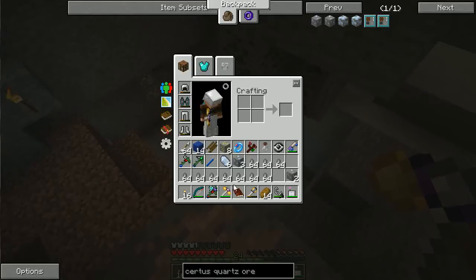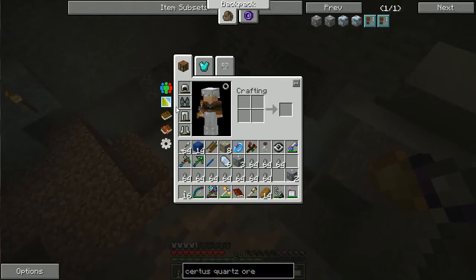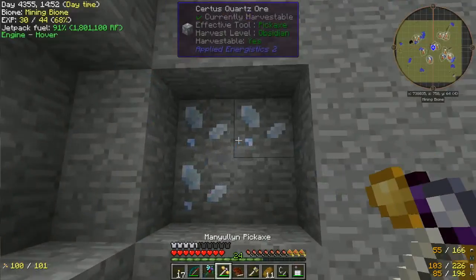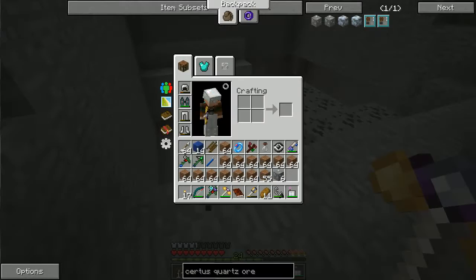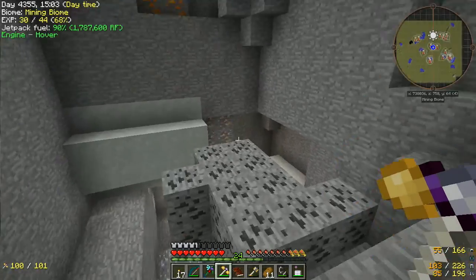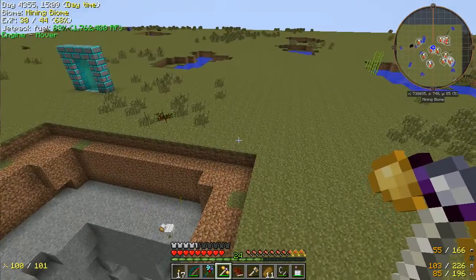I need to find two more. Unfortunately my pick is running out of durability and I'm running out of power, so I'm going to head back to the overworld, recharge, and then come back and grab the last two pieces of Certus Quartz ore. Here's the last pieces — let's grab that. And with that I should be done. Six Certus Quartz ore is more than enough.